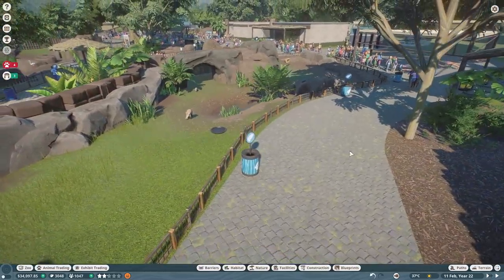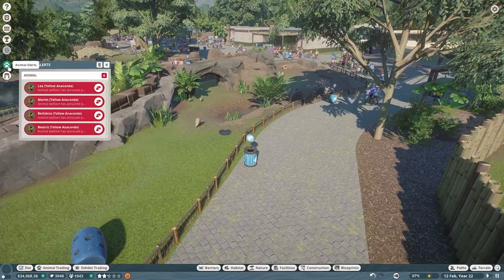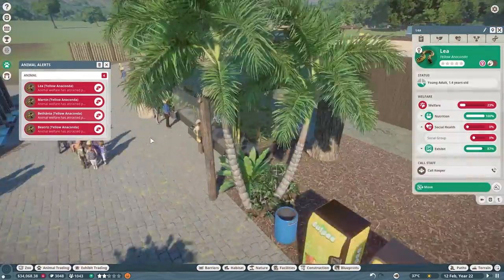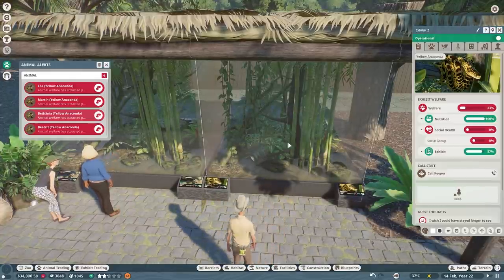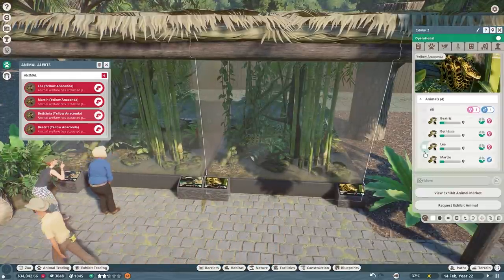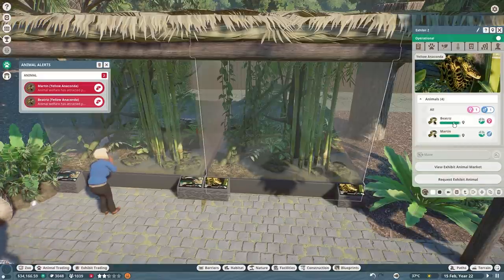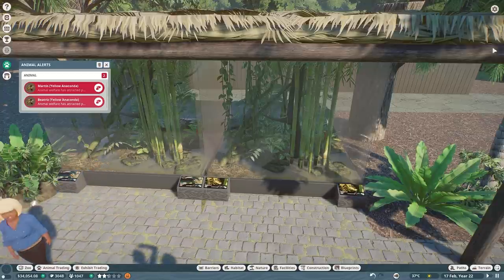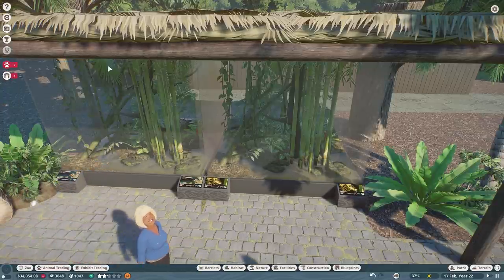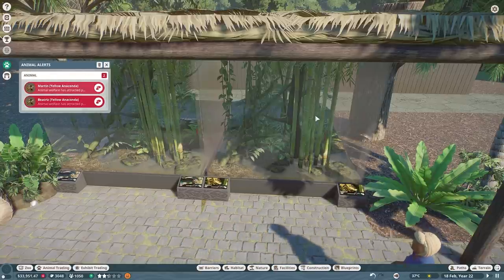I didn't know I had a favorite dirt until Planet Zoo came out - let's get my favorite dirt down in here. I think that's pretty good for our aardvarks. Let's hit play and take care of what is happening. Social health - social group! Wow, that was fast. I'm assuming you had your baby, so let's go ahead and send you guys to the trade center. They got real upset real fast.